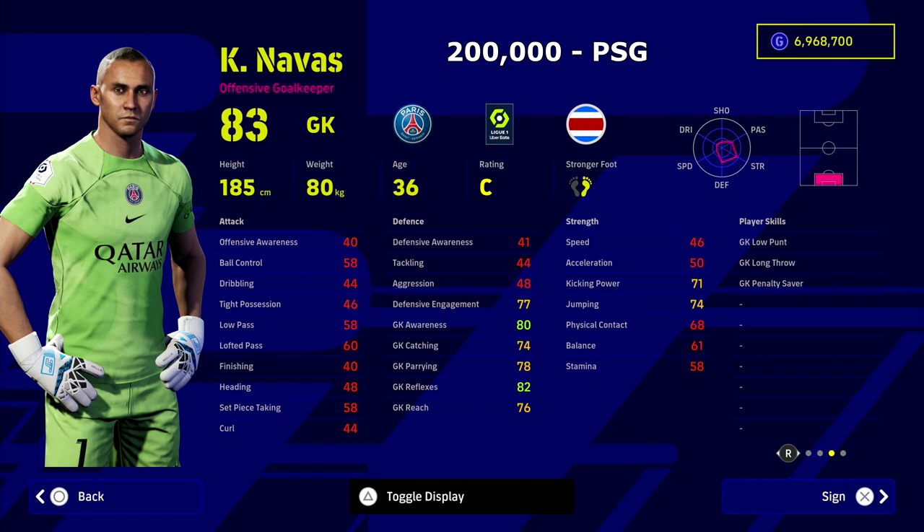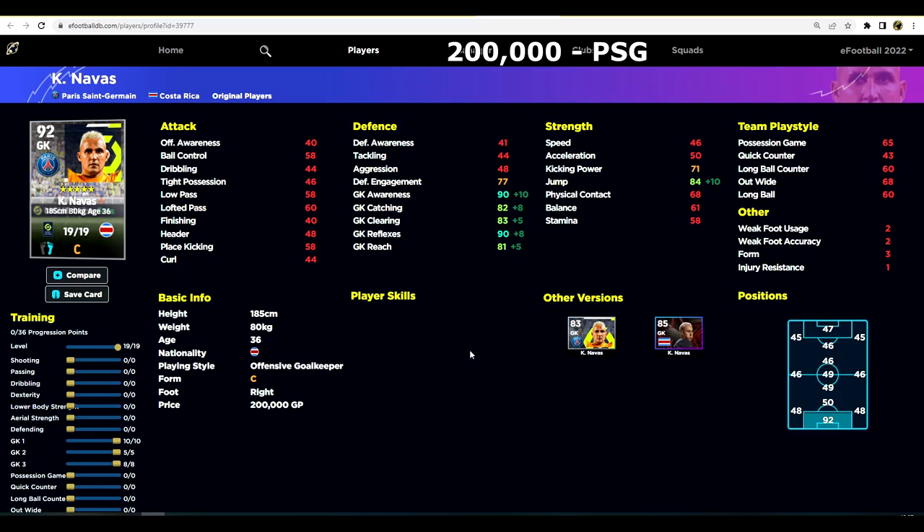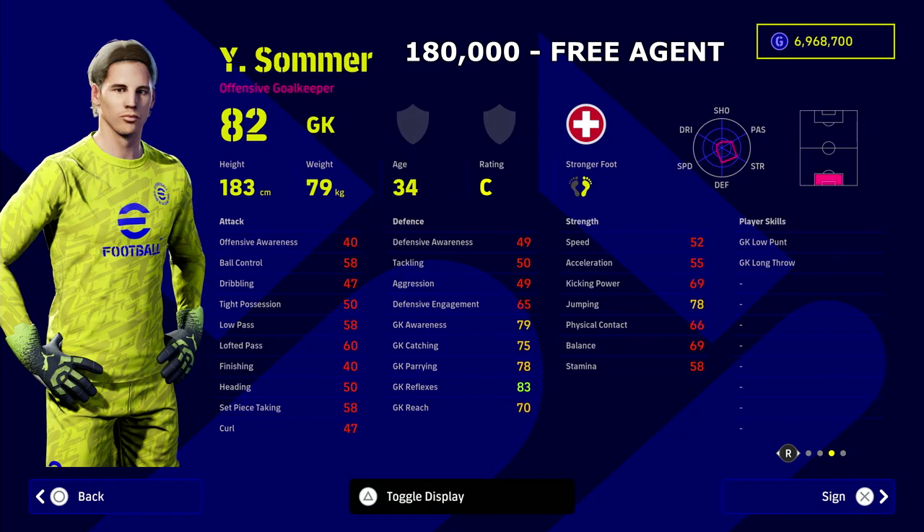We've also got Navas. Navas is not even the first choice at PSG — that honor goes to Donnarumma, my favorite keeper who will feature in a second. But this guy, anytime I come up against him, he is giving me problems. I find him very, very difficult to beat. If you look at his jump, awareness, and reflexes, they're all fairly high. He's not the tallest keeper — he's giving away maybe 10 centimeters on some of the best keepers in the game. So you do need to have that reach over 80, which is the one thing you need to focus on a little bit more than normal. We are sticking to just GP for this so that anyone can dip in and dip out.